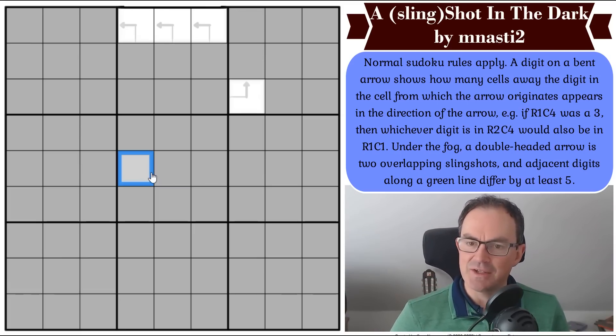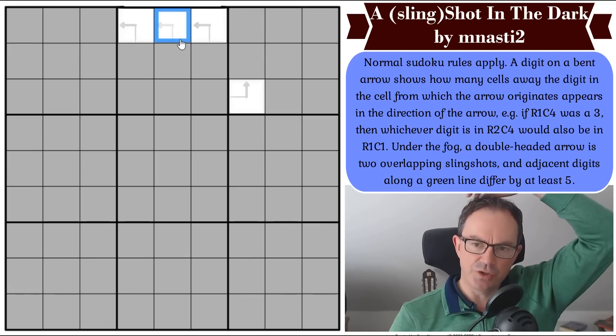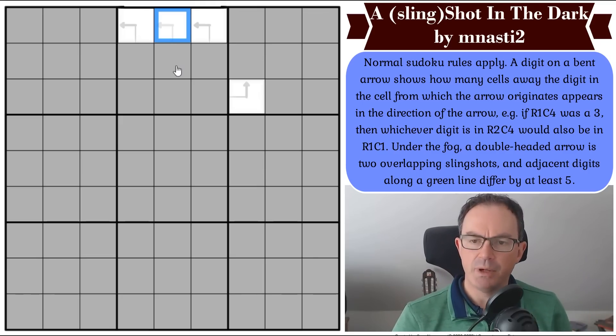This puzzle is called A Slingshot in the Dark by Mnasty2. I want to say that these little bent arrows here — I think there is a constraint in Variant Sudoku called Slingshot. I'm not sure I've ever done a Slingshot puzzle, but I want to say that Stefan Bure invented it. I might be wrong about that. But anyway, this is the puzzle we're going to have a go at.